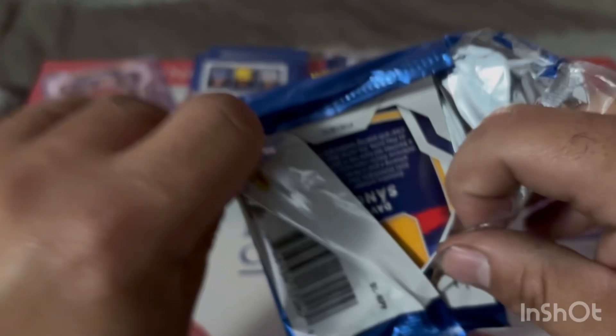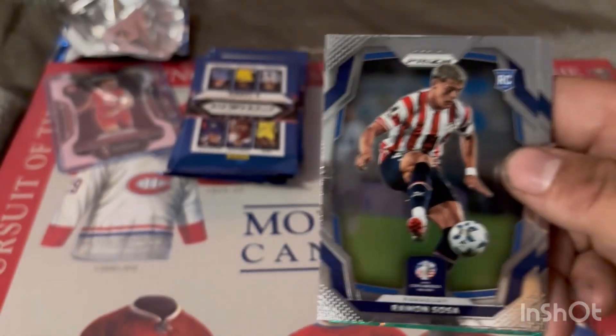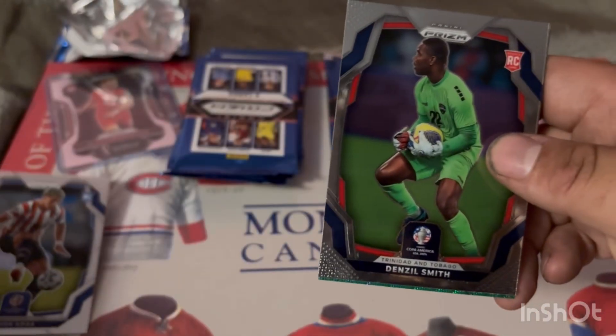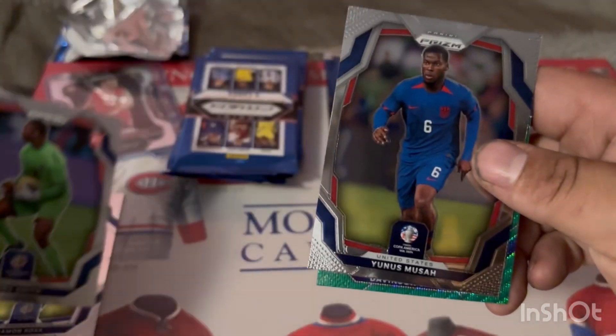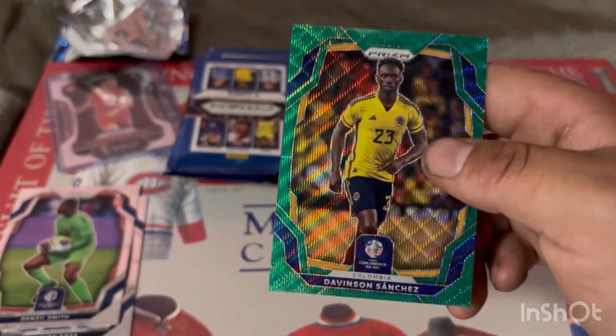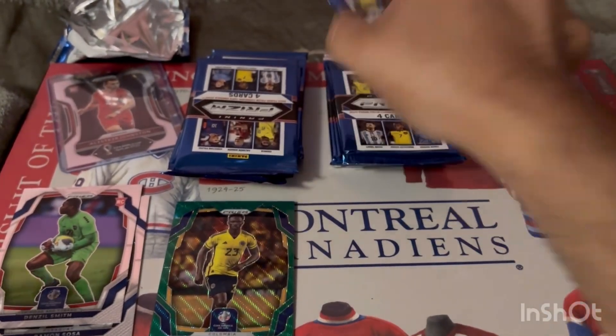Pack one from box one — starting off with a Ramon Sosa rookie card for Paraguay, definitely need that. Denzel Smith rookie card for Trinidad and Tobago. Yunice Musa base card, don't need that. And Davison Sanchez green — that's the blaster parallel, we'll set that one aside.